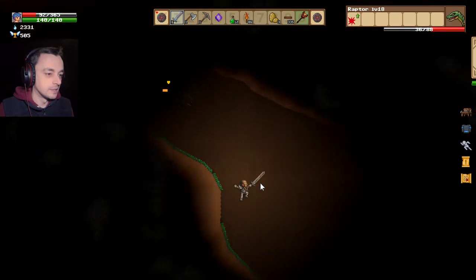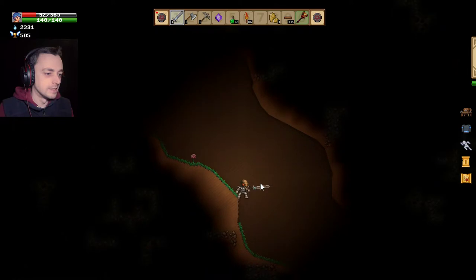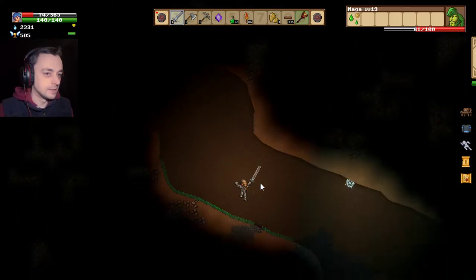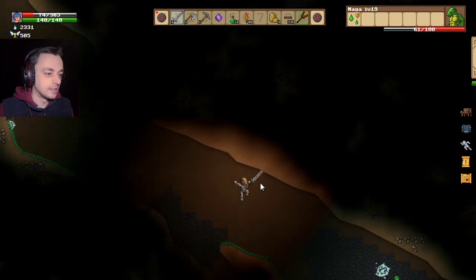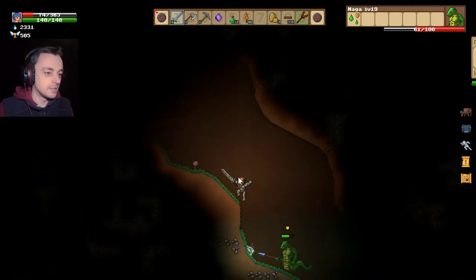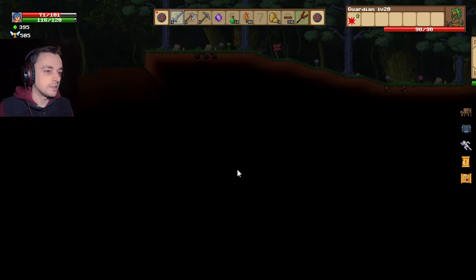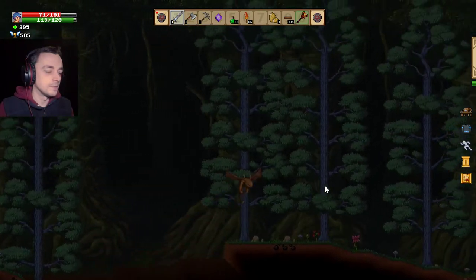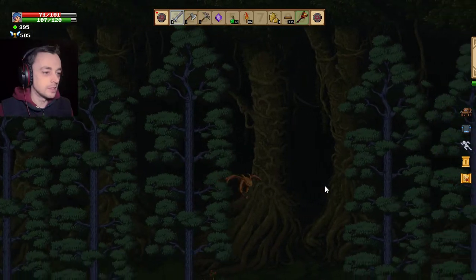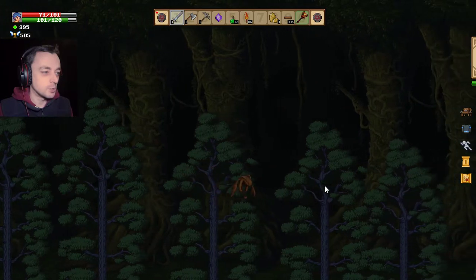I'm gonna get out of here. Find somewhere safe — safe-ish. This is not going well, I'm gonna die. There is no doubt about it — death is in my future. Get out of here. Yes, I'm going to go back to home, because on the other side there is a winter wonderland which I want to check out as well.